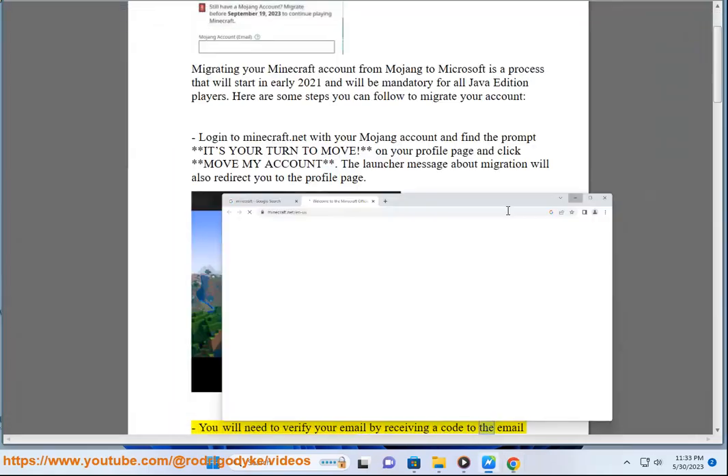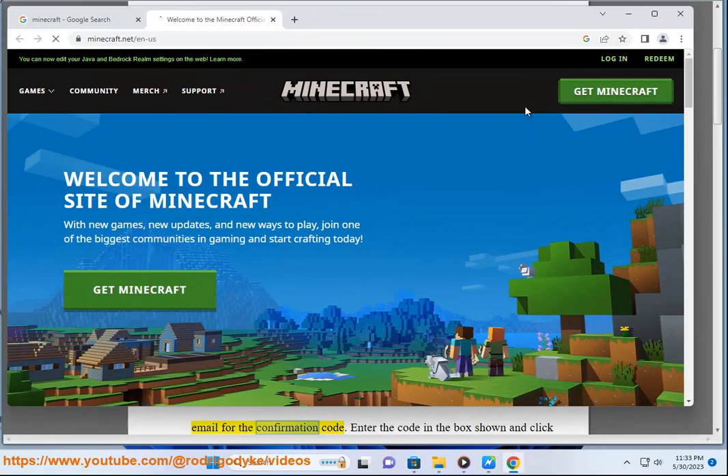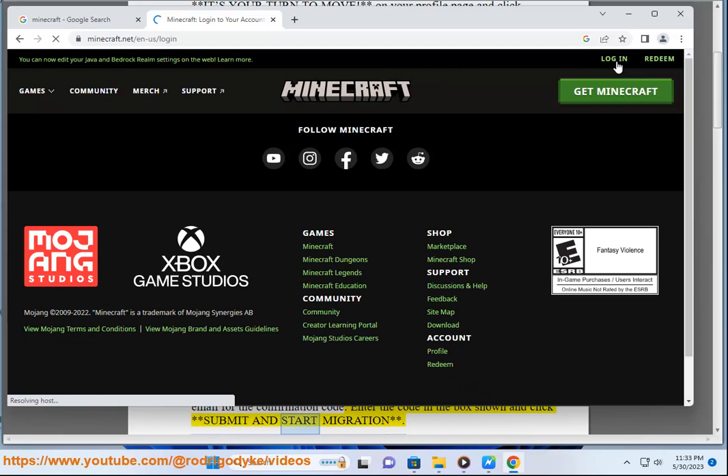You will need to verify your email by receiving a code to the email currently on your Mojang account. Click 'Get code' and check your email for the confirmation code. Enter the code in the box shown and click 'Submit and start migration.'